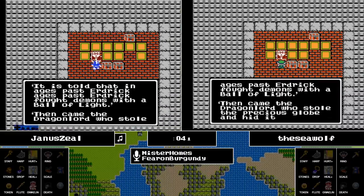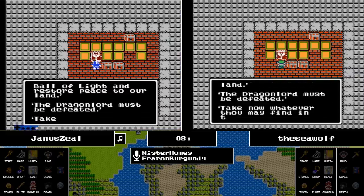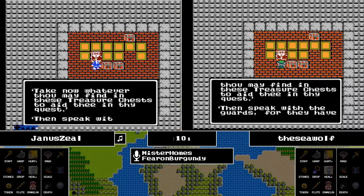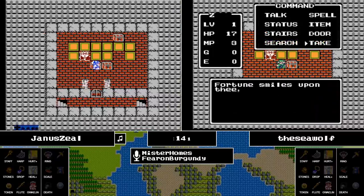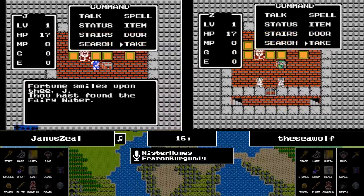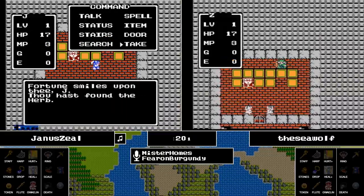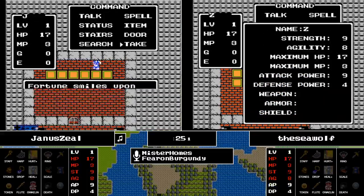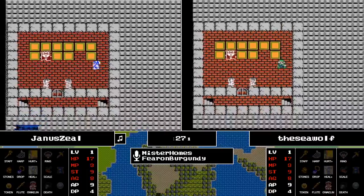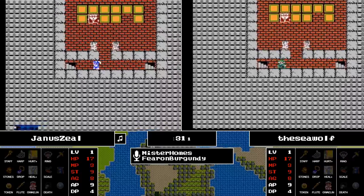This is the opening round of the Dragon Warrior Randomizer Tournament, and we are underway. Let's see what the three treasures are going to be. We're starting off with the Fairy Water as well as the Herb, and the obligatory Magic Key to get them out of town.